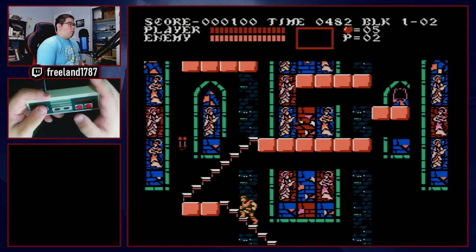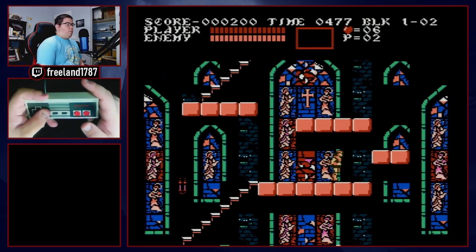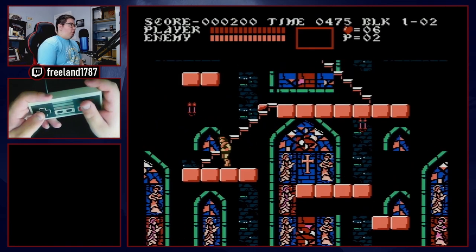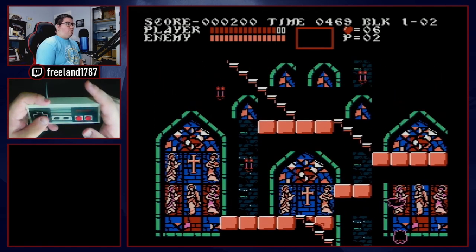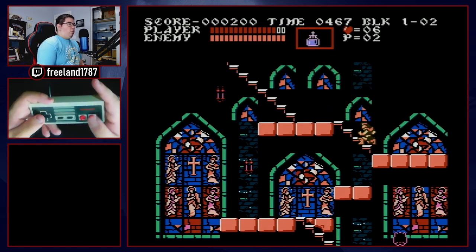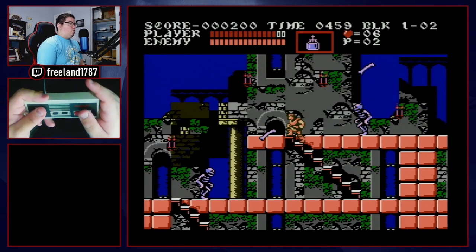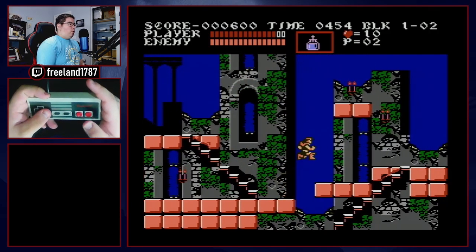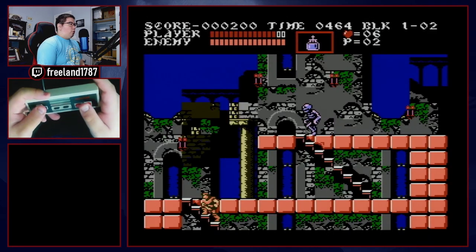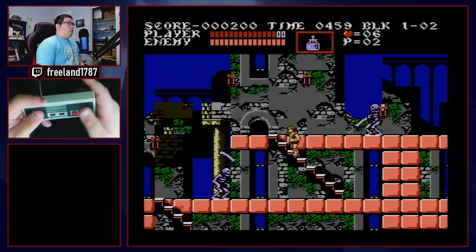Grab your holy water — it's the preferred sub-weapon for the majority of the speedrun. Now with the holy water, we're going to try to hit candles and enemies in order to build up enough hits to spawn a multiplier. Having a multiplier in this game is very important. On the first screen of 1-2, I picked up a whip upgrade from a leather whip to a short chain whip.